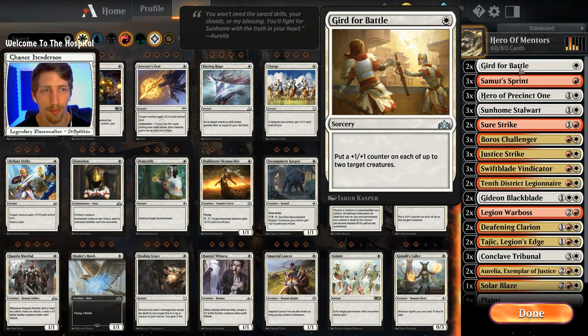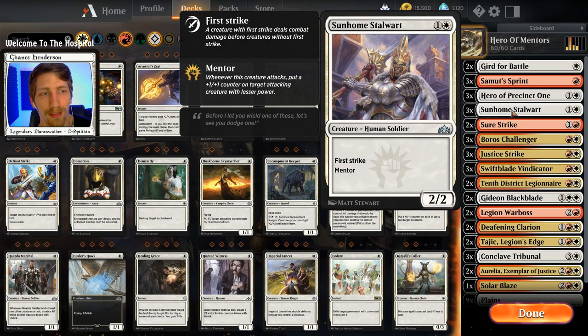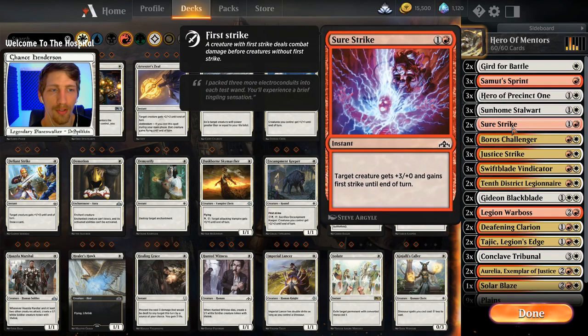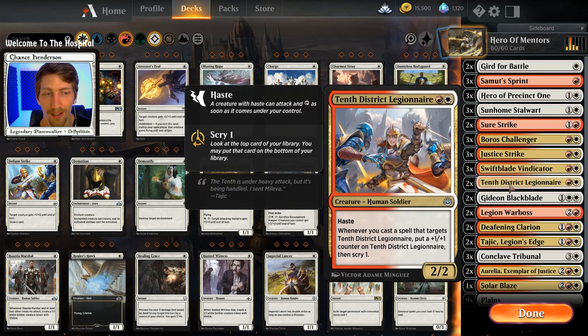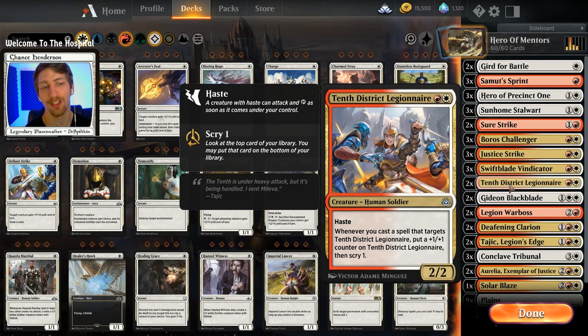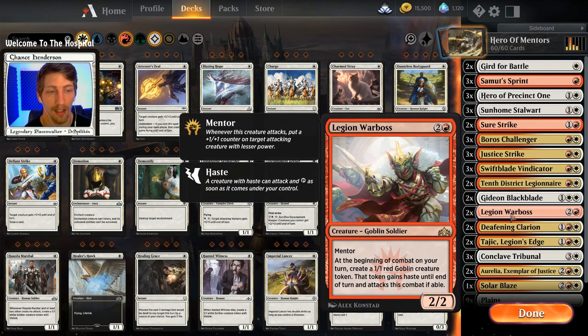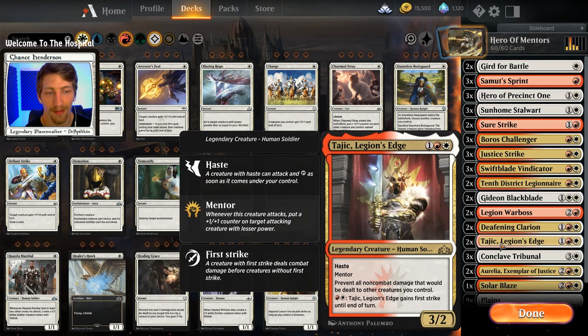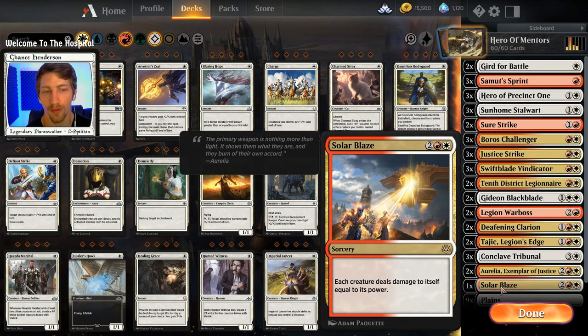Two Gird for Battle, which is fantastic on your Tenth District as well as all of your Mentor creatures. Three Samut's Sprint, three Hero of Precinct Ones, three Sunhome Stalwarts, two Sure Strikes, three Boros Challengers, three Justice Strikes, three Swiftblade Vindicators, two Tenth District Legionnaires, two Gideon Blackblade - which is an excellent card - two Legion Warboss, two Deafening Clarion, two Tajic, three Conclave, two Aurelia, and one Solar Blaze.